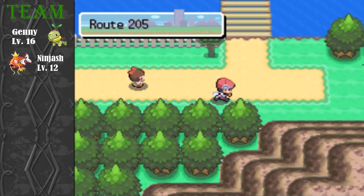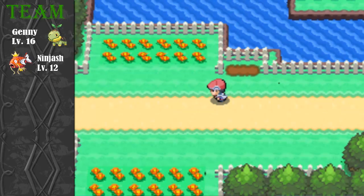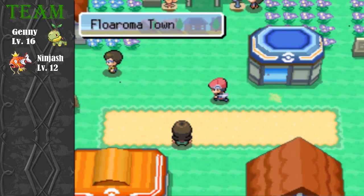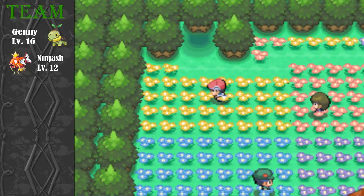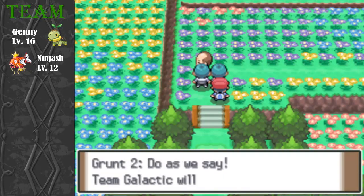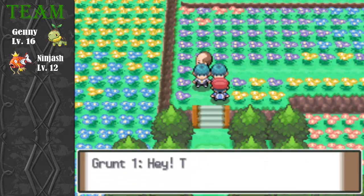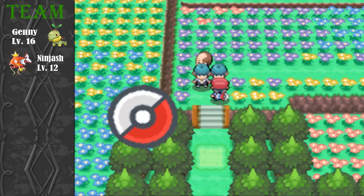We've got to go back this way and head up through these flowers. There's an old guy up here talking to two Team Galactic grunts. After you deal with this, he gives you honey so you can attract rare Pokémon — like Munchlax and Heracross. Pretty decent.